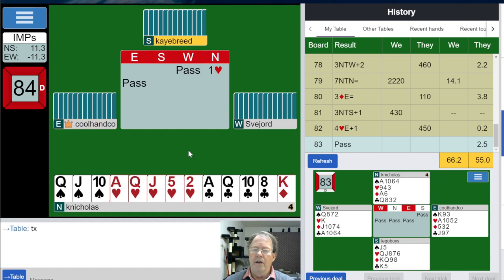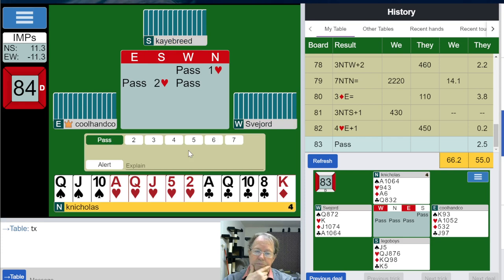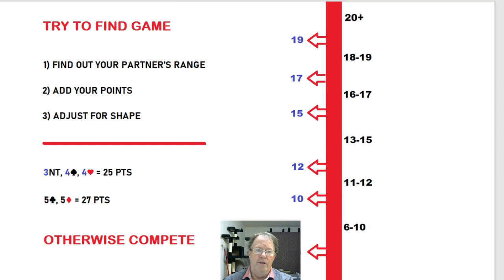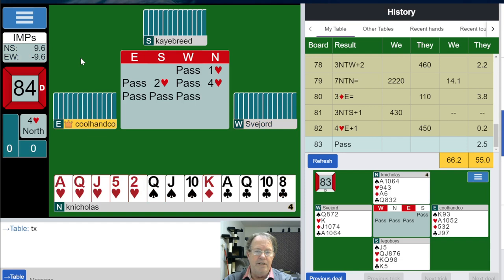That's 19 high card points that everybody else does not have, possibly including partner. Partner shows heart support. Even with 16 points plus two for distribution, that's 18. We have three honors in hearts and some sort of heart support. Even with a minimum hand in the south, we belong in game. If partner has 6 to 10 minimum points and I've got 18 or 19 — 18 plus 6 is 24, 19 plus 6 is 25 — there's just no reason not to be in game.